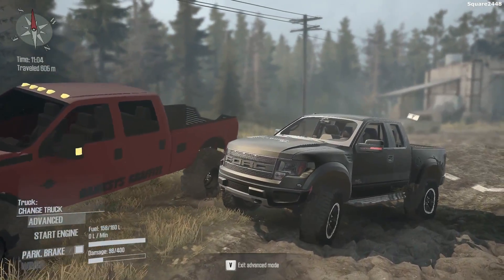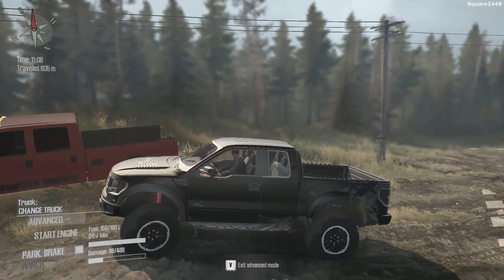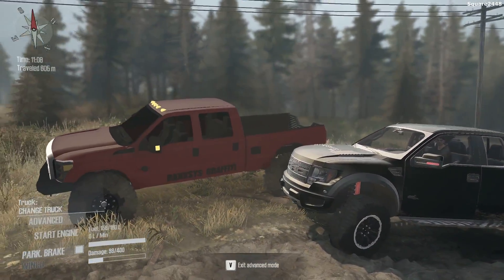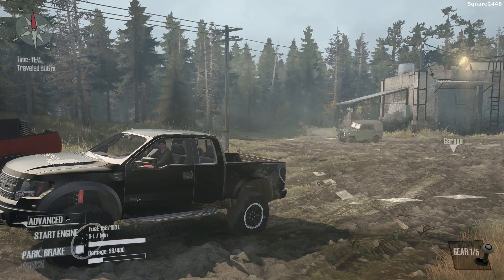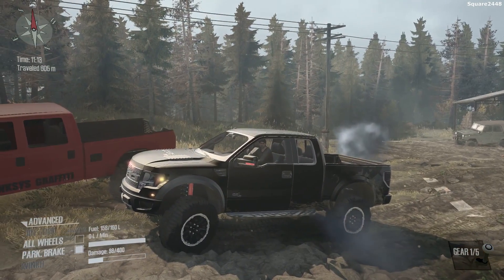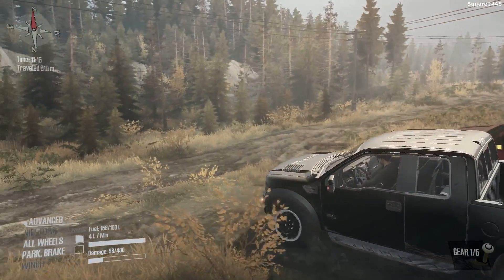What's up, this is Quart2440 with Spin Tires MudRunner. Today we'll be doing some mudding and off-roading with a 2013 Ford Raptor and a 2012 Ford F-350. We'll be starting out with the Raptor — we will not be doing any modifications to it. We'll be keeping it stock, so we'll be turning on the all-wheel drive. And this truck already does have diff lock enabled, which is pretty cool.